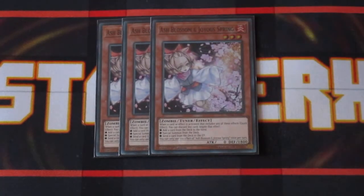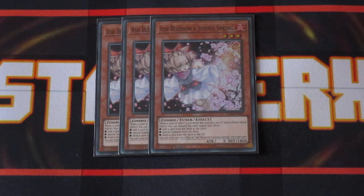Three copies of Ash Blossom — pretty standard in most deck builds right now because it just interrupts so much.